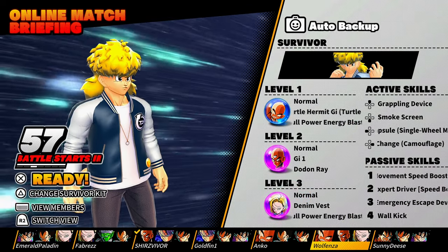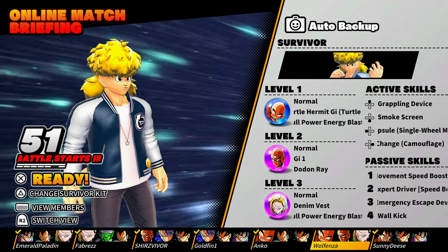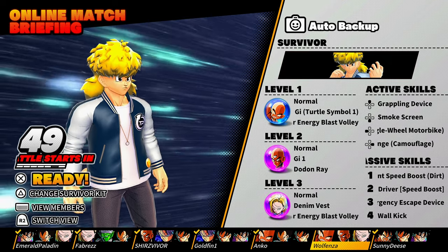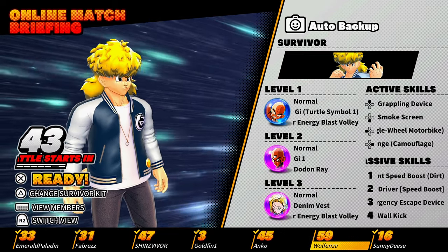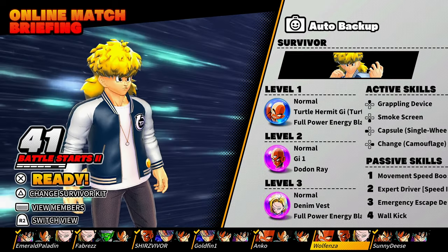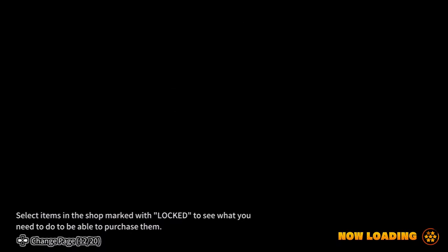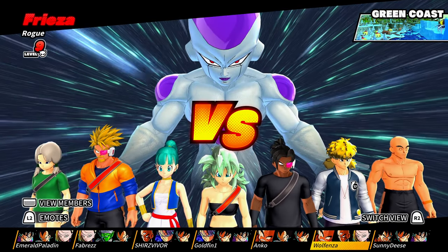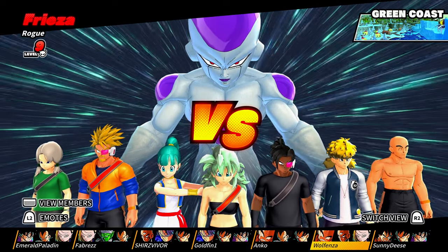We are in the second match. Let's hope we can actually use our camouflage and smoke screen to confuse the raider. Our team has a few high levels and two relatively low ones. Let's see what raider we get — I'm thinking it's a Boo or Cell. I was wrong — it's a Frieza, level 9, and we're at the Green Coast.